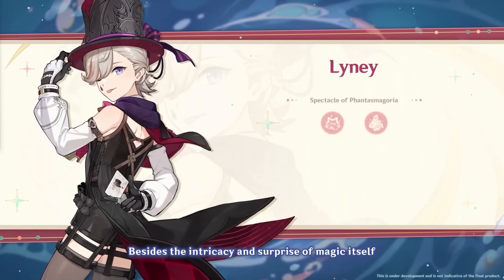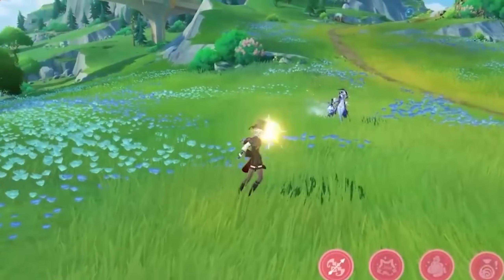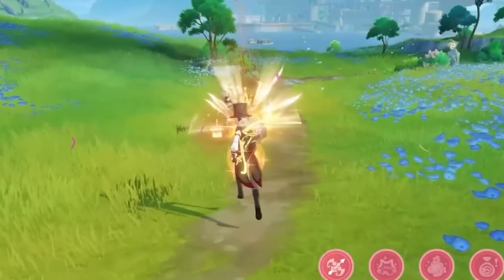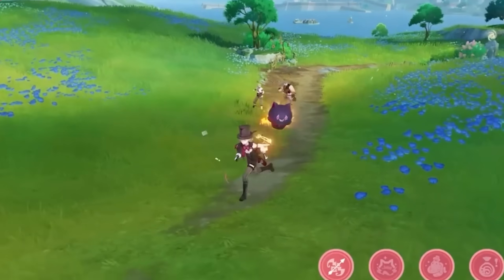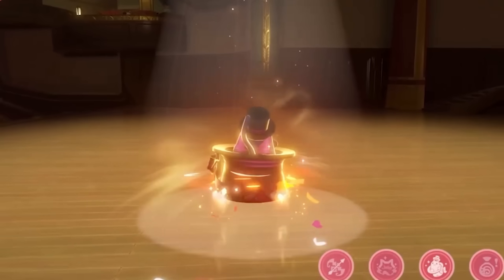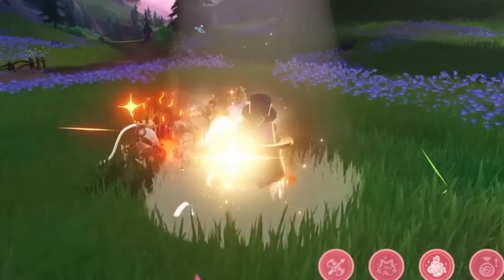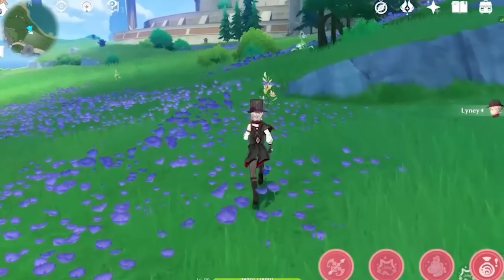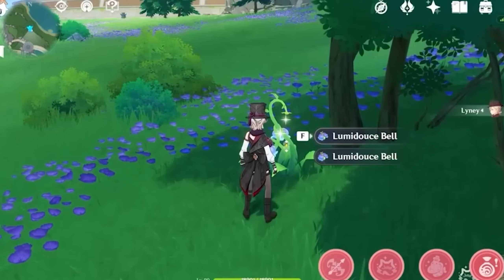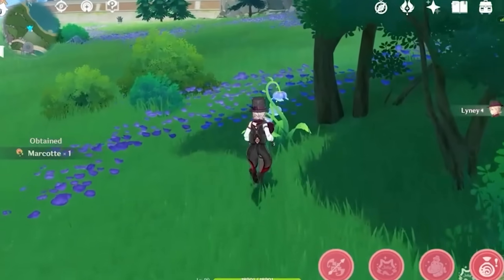Let's talk about the new characters. First, Lyney will have a new story quest. He's a Pyro Bow Wielder with a special ability in his Charged Attack where he'll summon a little creature called a Grim Malkin Hat. This taunts enemies, and when it eventually expires or explodes, it'll fire off a Pyrotechnic Strike at a nearby opponent. His burst is transformative — he'll transform into this weird hat creature, move around quickly, and send flames falling down. His exploration passive marks exclusive Fontaine materials on the map, which is great for collecting new materials. Lyney is the 5-star of this patch.